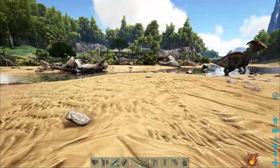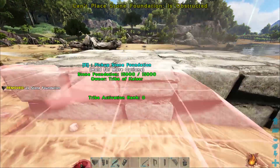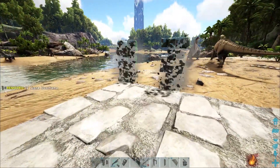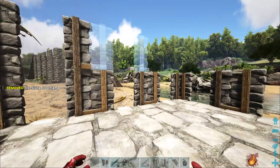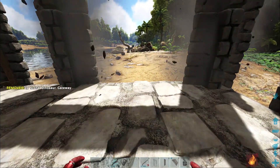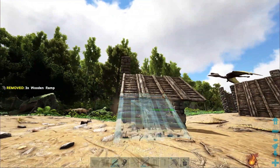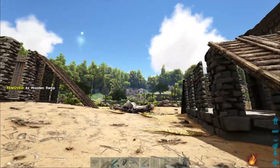Now that we're a safe distance away, we can build our trap. Start by putting down your foundations two wide by three long, like so. Once the foundation is placed, stack your stone doorways two high all the way around the foundation, but leave a gap two foundations wide to make room for your gate. After your door frames are put up, place your dino gateway and gate like so. From here, you just need to place your wooden ramps on both sides of the trap. You technically only need them on one side, but if you plan on reusing this trap, it pays off to have ramps on both sides.